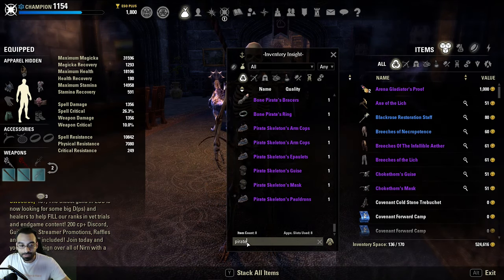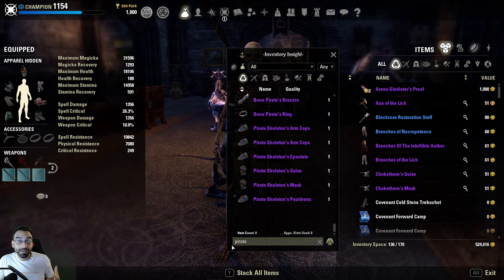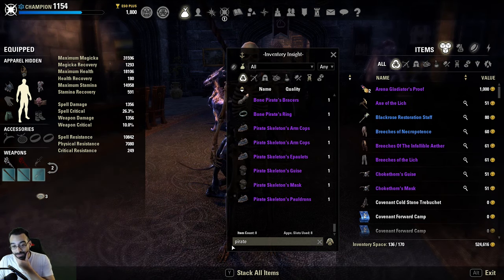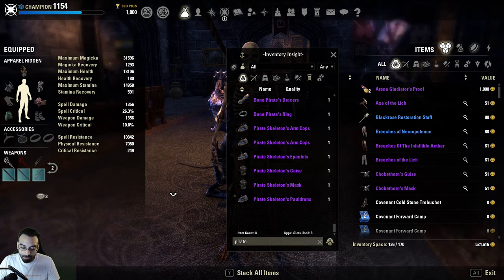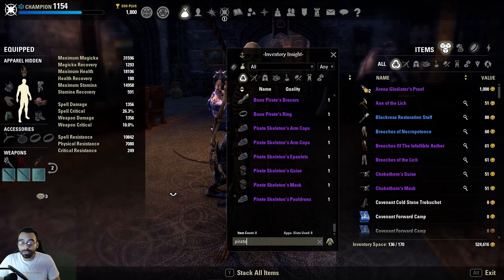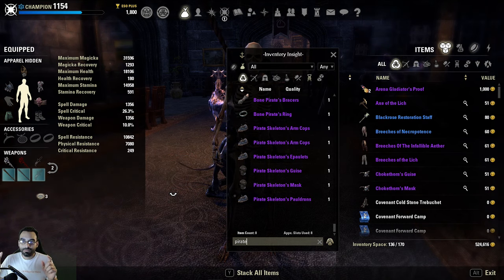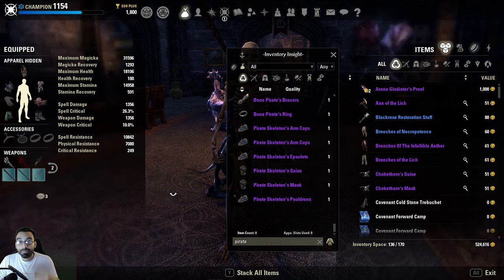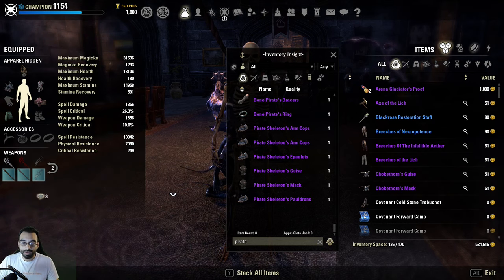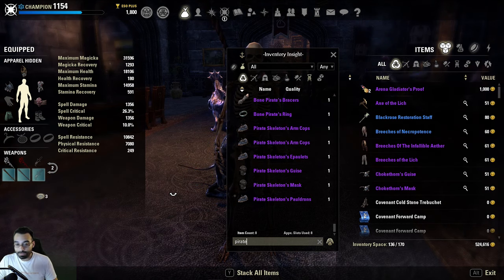Hey, what's up everybody, welcome back - Infamous here doing a little video talking about ESO and what I like to call the tale of too many carries. If you play multiple classes in Elder Scrolls Online you'll realize that certain classes, certain builds - whether stamina or magicka for the different variations - play very differently. Some are definitely more viable than others, and certain sets synergize better with certain builds than others.